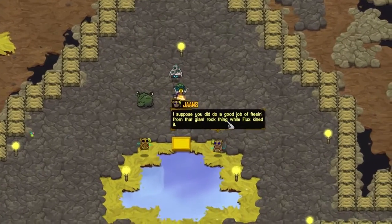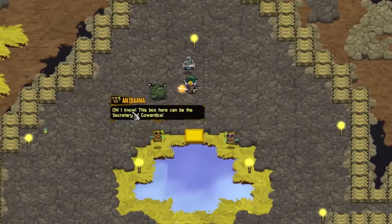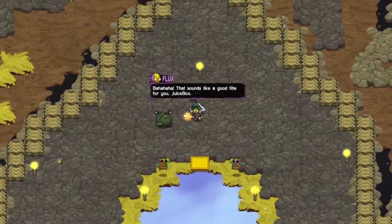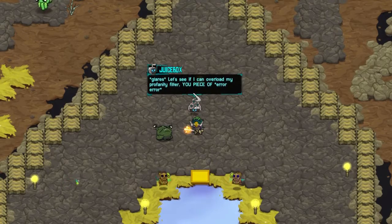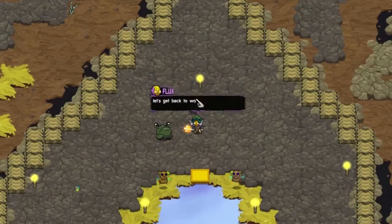Hey, what about me? I suppose you did do a good job of fleeing from that giant rock thing while Flux killed it. Oh, I know. This box here can be the Secretary of Cowardice. Bah! That sounds like a good title for you, Juicebox. Glare. Let's see if I can overload my profanity filter, you piece of error. Error. Bah! You jerks.